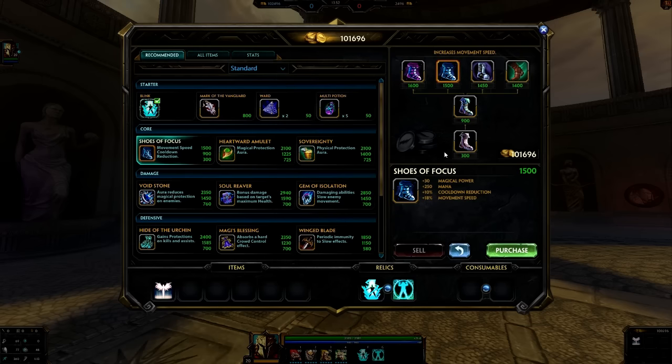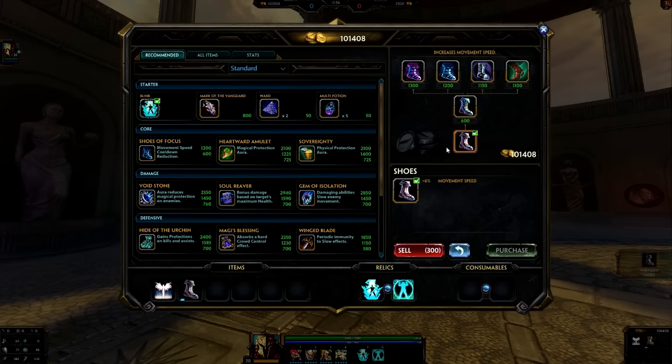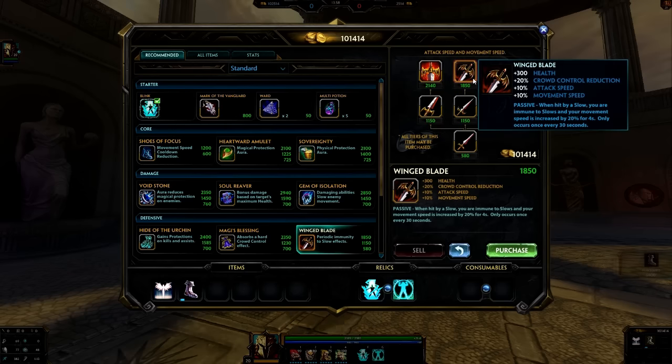One of the starts is going with the 300-gold shoes just for movement speed and then going straight into Winged Blade. The reason for Winged Blade is that it's really cheap and you get a lot of good stats — 300 health is a lot for that price, plus control reduction and the 10% movement speed pretty much acts as your boots compared to your Tier 1 boots. The passive gives you some movement speed increase if the enemy tries to slow you, which is good.